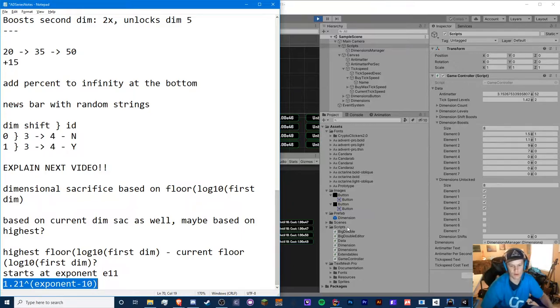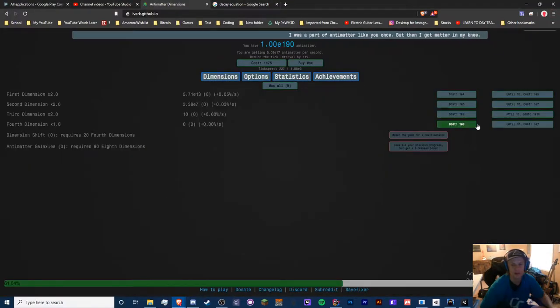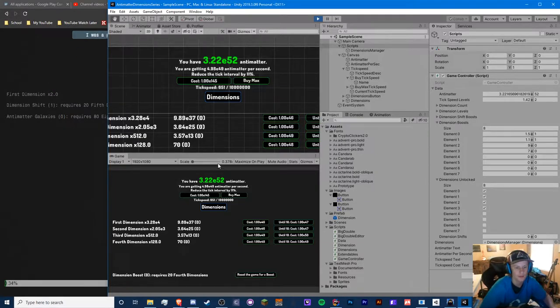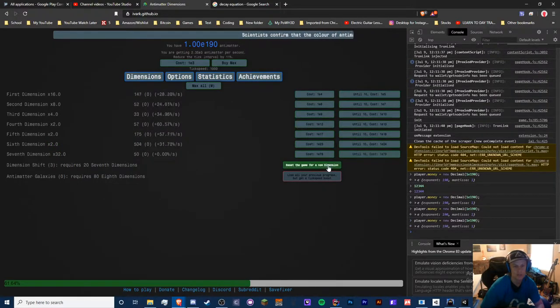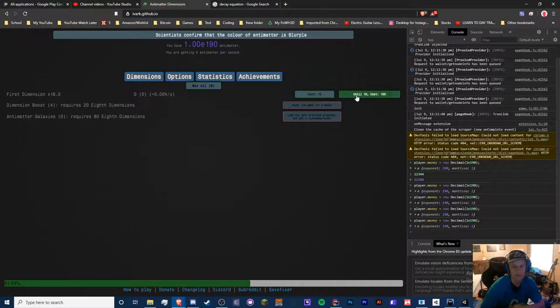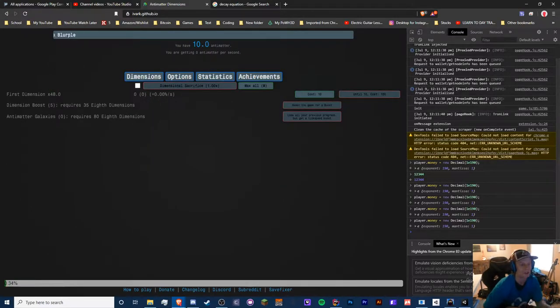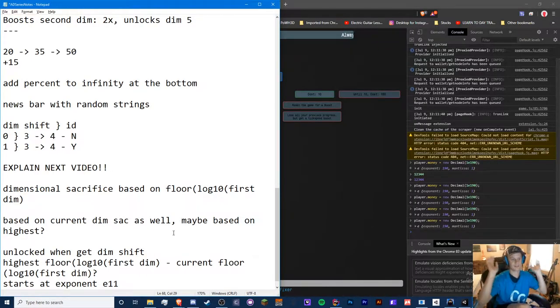This will be taking place in the dimensions screen. I reset all my progress so it's not there yet, but it shows up next to the 'buy max' button. We need to figure out when it unlocks — I think it's after we get dim boost 5, or dimension shift, because this is dimensional shift that transforms into dimension boost. That makes sense, I just forgot the terminology.